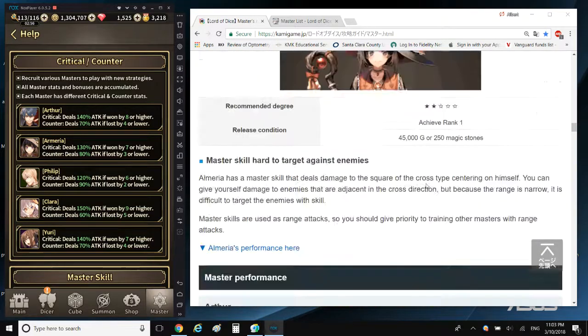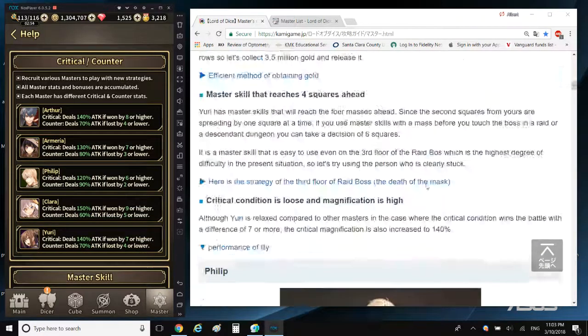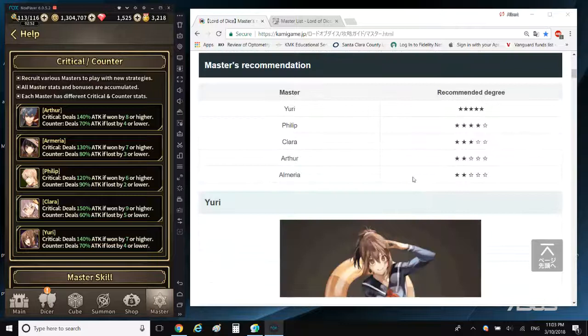So there you have it with regards to the tier list. The Japanese tier list ranks Yuri as the best, Philip second best, Clara mid tier, and Arthur and Almiria as low tier. My personal assessment would be: Philip is top tier, Yuri is second, then Clara, then Almiria, then Arthur — from best to worst. But that's just my personal opinion based on what I've explained.